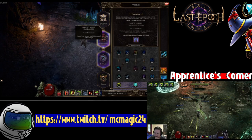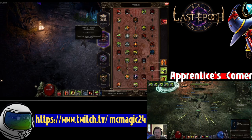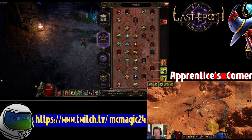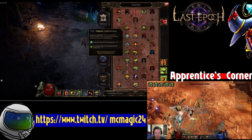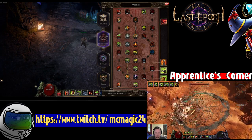Let's look at the Beastmaster tree. The must-take nodes in Beastmaster are at least four points in Aspect of the Boar, plus Boar Heart, and then five points in the buff for Aspect of the Boar. These two together give you basically 30% damage mitigation all the time.